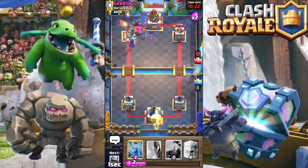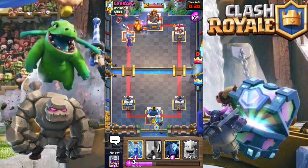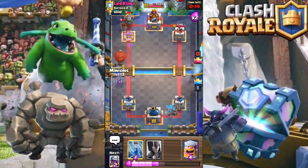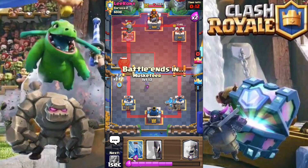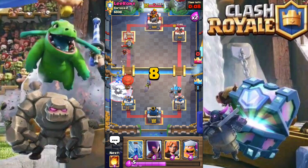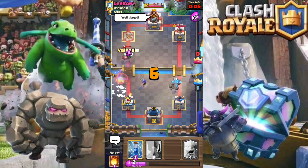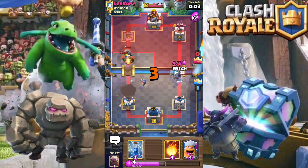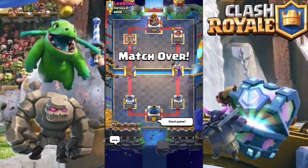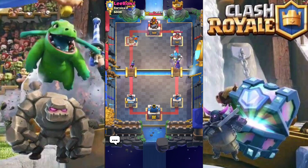Next we're going to start our second golem push, pushing for the right-hand tower. He's going to come down with the balloon, so we counter that off with the minions and also the musketeer. Next we get in the valk to finish off his push, and get the witch in behind the golem. That will end this one for another victory.